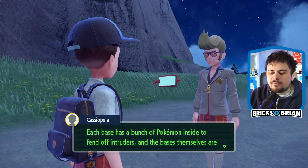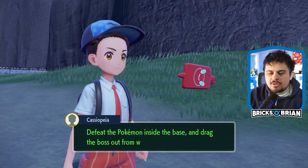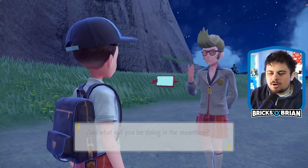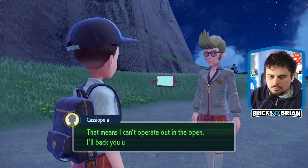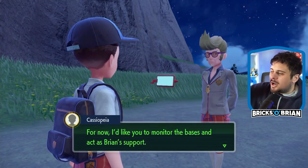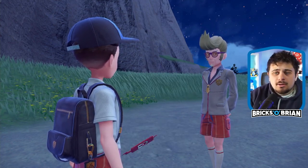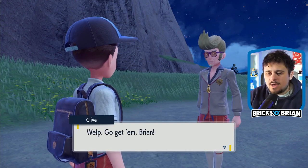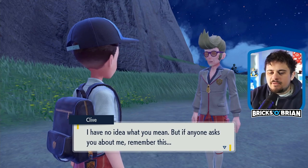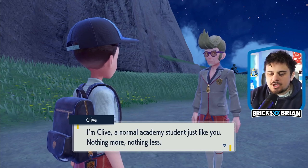Each base has a bunch of Pokemon inside to fend off intruders. The bases themselves are a comfortable size. Defeat the Pokemon in the base inside; you need to deal with any grunts that might be guarding the front gates. This entity is like, 'I'm not helping you, good luck.' And Clive is here too. 'Go get him, Brian. I'm Clive, a normal Academy student, just like you. Nothing more, nothing less.'